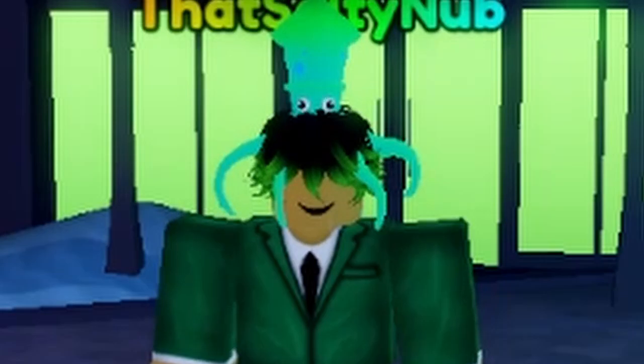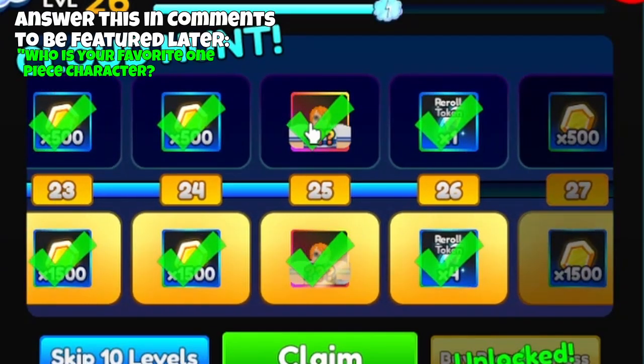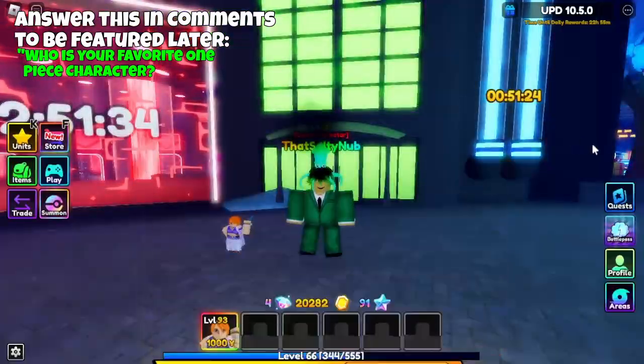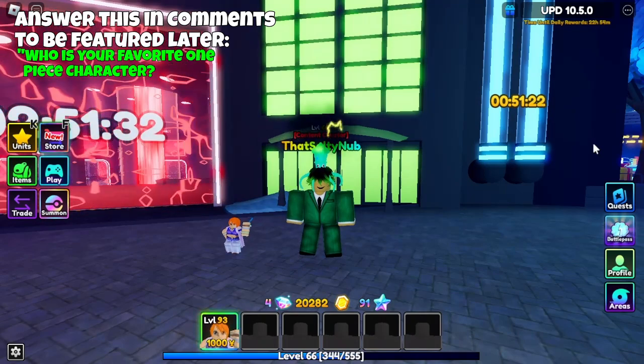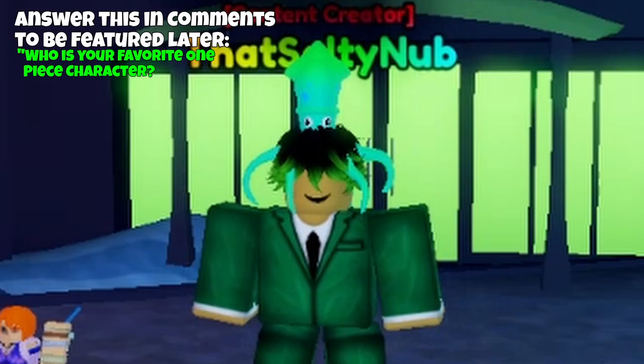Another day, another unit. In the battle pass at level 25, you're now able to get the first ever hybrid money unit. How do you evolve the shiny version? But in this video, I am going to be showcasing her — showcasing her damage, showcasing everything that makes her special. So without further ado, let's start it.